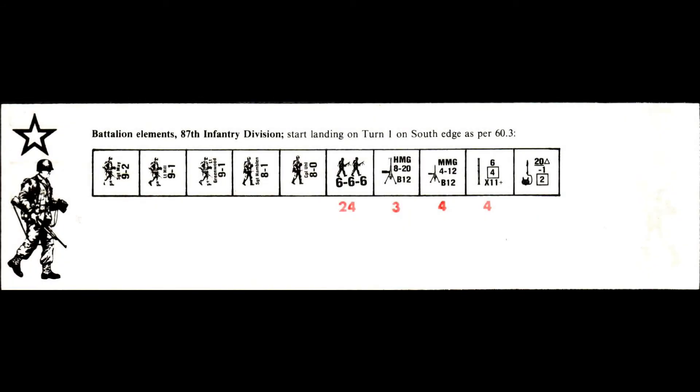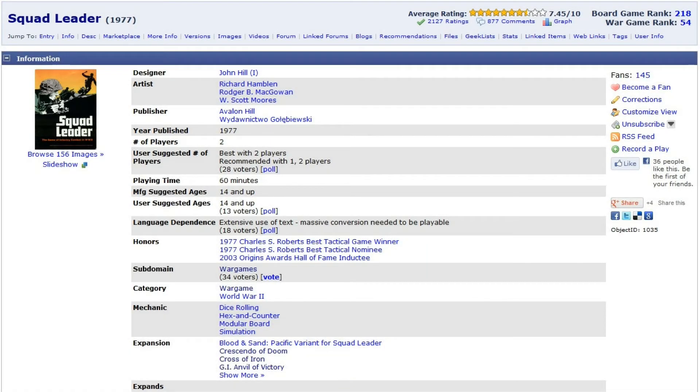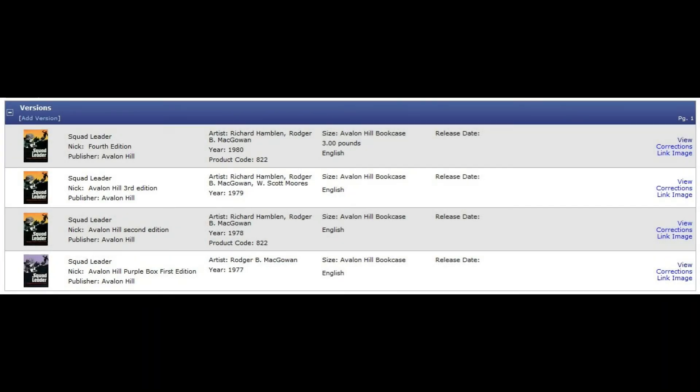There was a minor misprint on one of the scenario cards in the first edition: on the card for scenario 11, two American leaders have had German counter art substituted. Note that all comparisons in this video were made between a complete first edition game and a Squad Leader game purchased in 1985 with a fourth edition rulebook. This does not imply that all components were replaced three times or that the game had four complete separate iterations — very likely many components did not change from edition to edition.